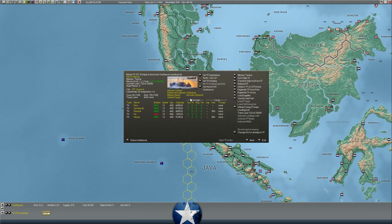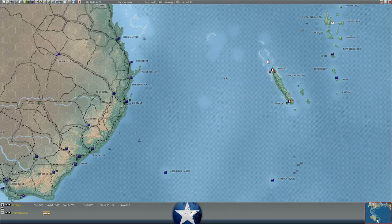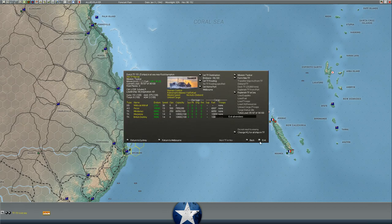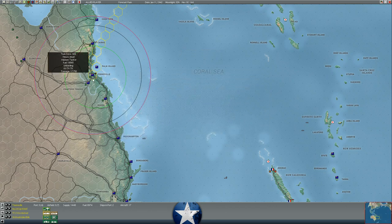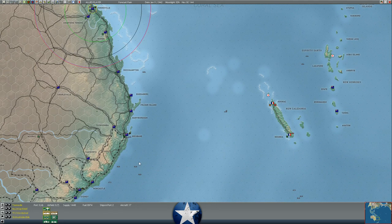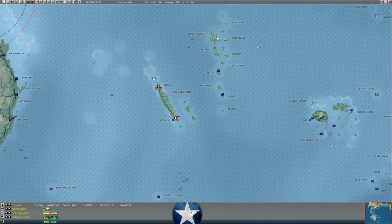We've got about 30,000 fuel oil about to unload at Brisbane from three tankers, and two tankers unloading at Townsville. We should expand the port there and bring additional fuel into the Australian economy - 20,000 coming into Townsville, 30,000 coming into Brisbane. That's another 50,000 fuel on the east coast of Australia to fuel the economy there.